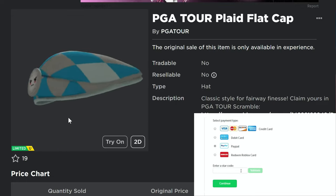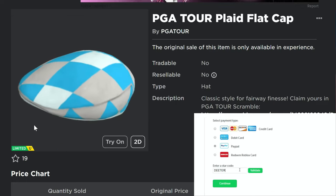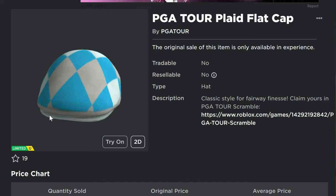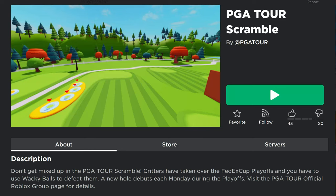What's up guys, we got a free limited UGC item right here — the PGA Tour Plaid Flat Cap. This one's actually pretty easy to get, but there's only 5,000 available, so they're going to go really fast.